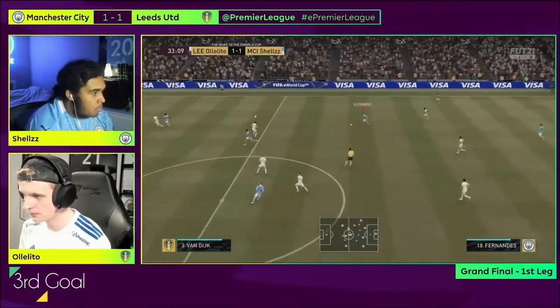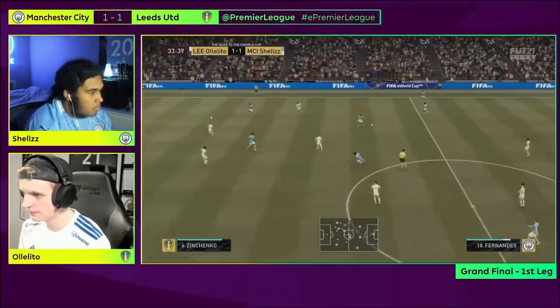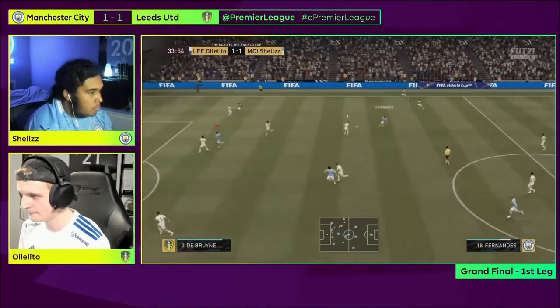Third goal. The third goal of the game comes courtesy of Shells exploiting the more effective long through balls introduced in FIFA 21.